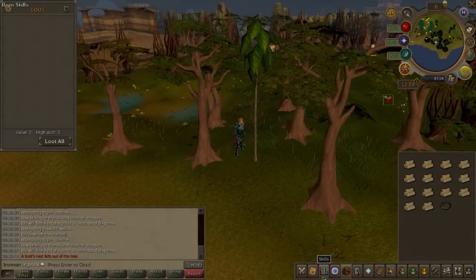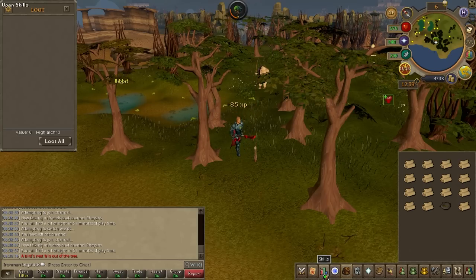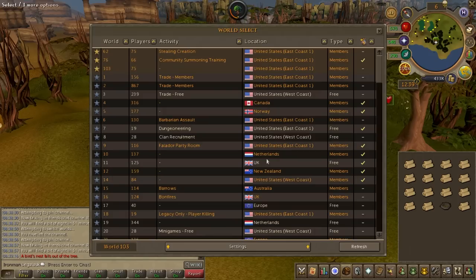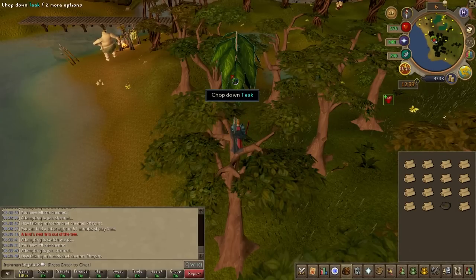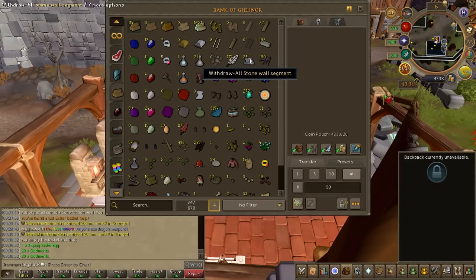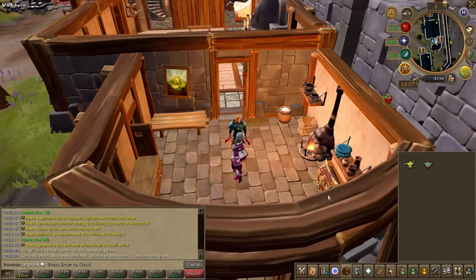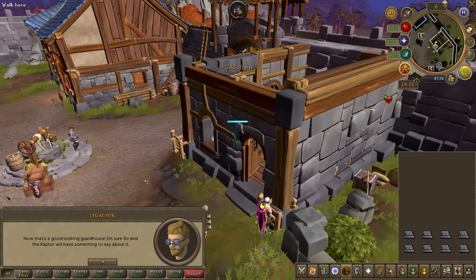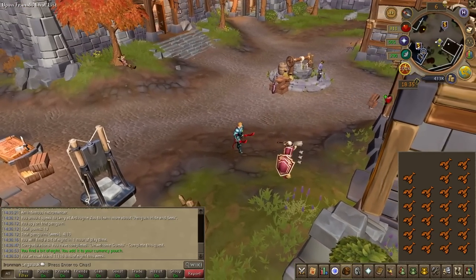I need all the oak planks for Murder on the Border and all the teak planks for Unwelcome Guests — about 168 teak logs. The only efficient teak tree I have access to is near Castle Wars, so I'm chopping, hopping worlds each time it falls, filling my inventory, and using the Ring of Dueling to reset. We have everything for Murder on the Border — the kitchen is unlocked! Murder on the Border completed — now on to Unwelcome Guests. Guardhouse completed — Unwelcome Guests all finished up.